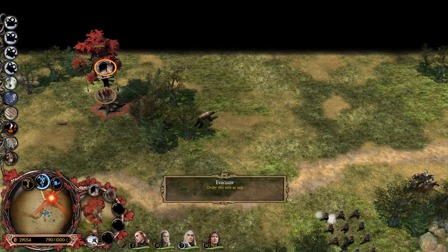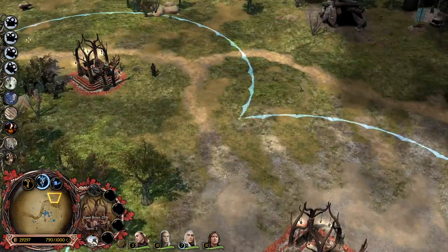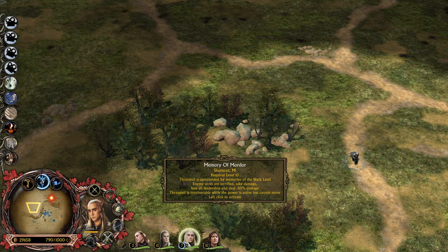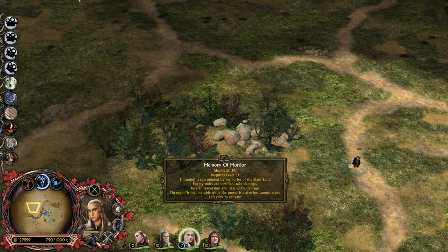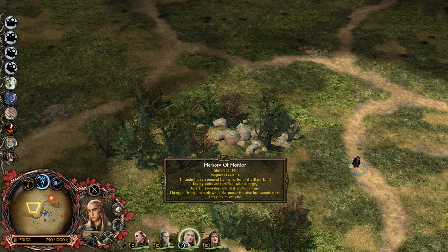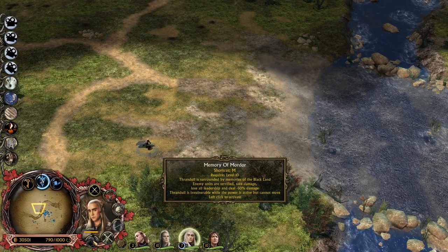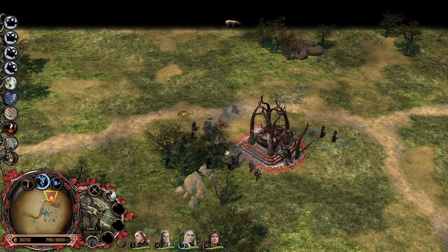Thranduil's level 10 is Memory of Mordor: Thranduil is surrounded by memories of the Black Lands of Mordor. Enemy units are terrified, take damage, lose all leadership, and deal 50% less damage. Thranduil is invulnerable while the power is active but cannot move. That's crazy - he can't take damage, he's gonna debuff the enemy units big time, he's gonna fear them, everything. Pretty impressive if you ask me.